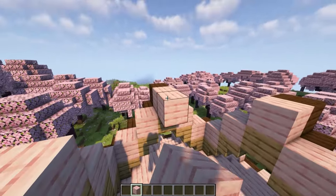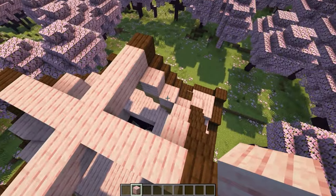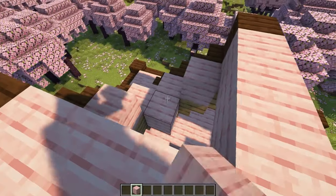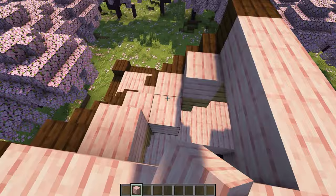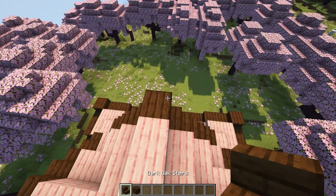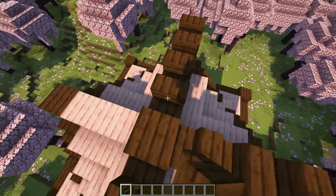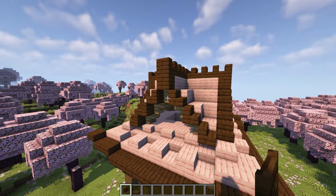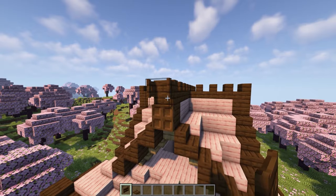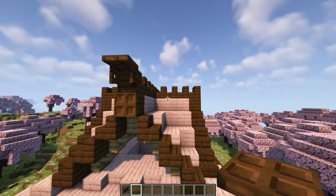Next take your cherry planks and bring them across the top to make a bit of an X like this. Then fill in each roof like that. Place a dark oak plank in the middle and then dark oak stairs coming in all four directions. On each one of these roof ends place a dark oak trapdoor, a dark oak fence gate that's been opened, and then crouch and place a dark oak trapdoor on top like that.